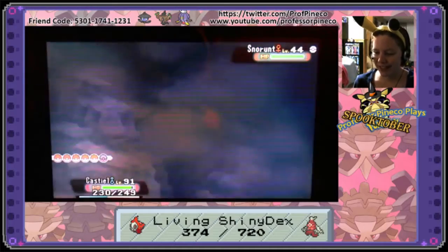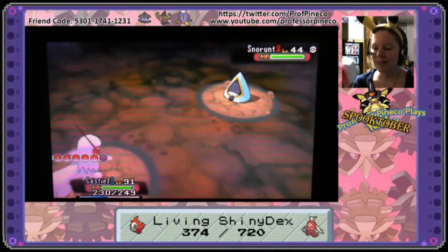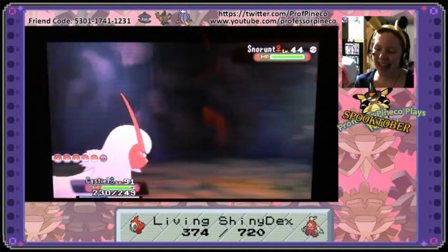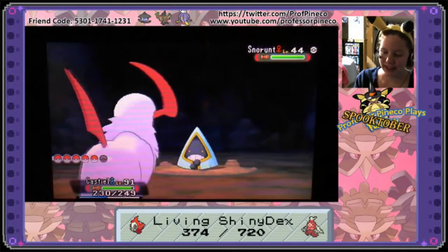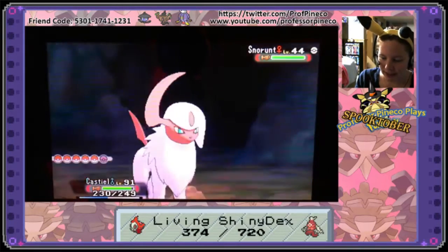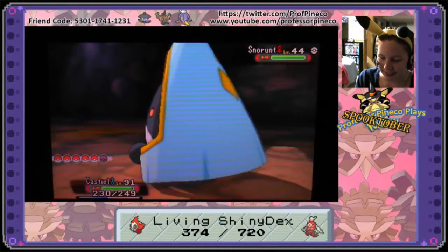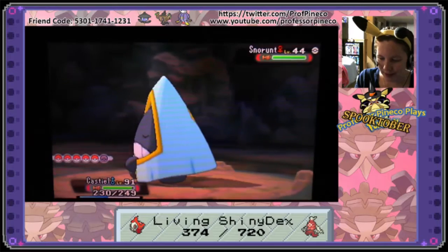Professor Panko here, and as you can see on the screen, that is a shiny female Snorunt. I am so incredibly proud of myself for doing this. I've been DexNav-ing it for the last couple of days and I've been using a Cute Charm Pokemon, hoping that I would be lucky enough to get the female, which is exactly who I needed to get the Frostlass. My amazing luck in this game is epic.